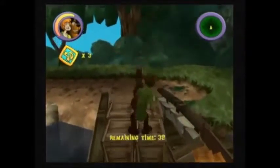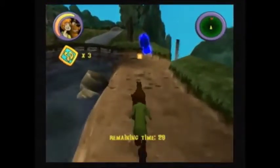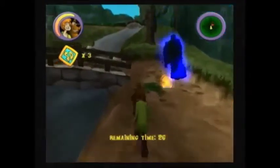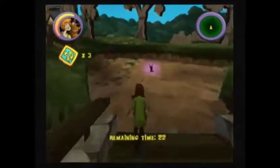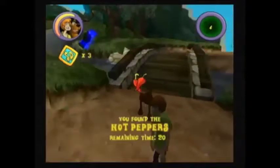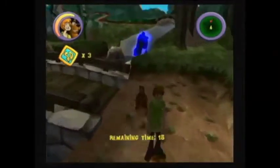Now we've got to make our way to the other side. We still have one more ghost over here to capture. But before I do that, I'm going to run across this bridge because here's the sandwich ingredient — hot peppers. I don't have much time left, so I've got to do this quickly.